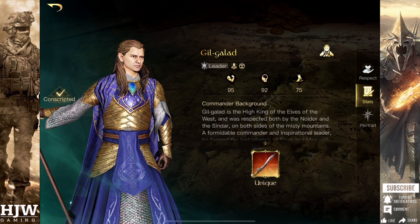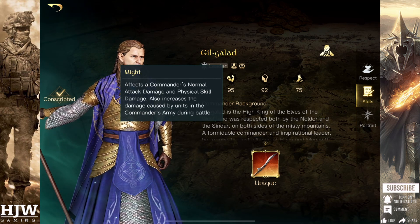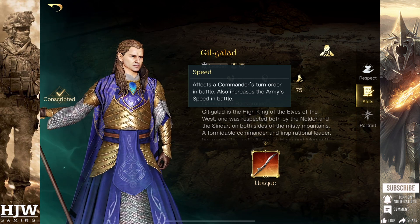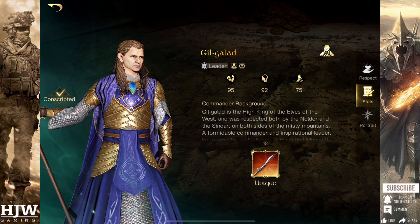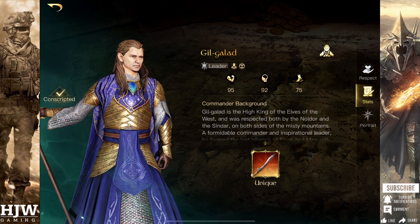His stats are very balanced. His might increases at 1.9 per level, his focus at 2.02 per level, and his speed at 1.08 per level. So he's a very balanced commander, capable of both increasing his troops' damage and also reducing their damage taken.